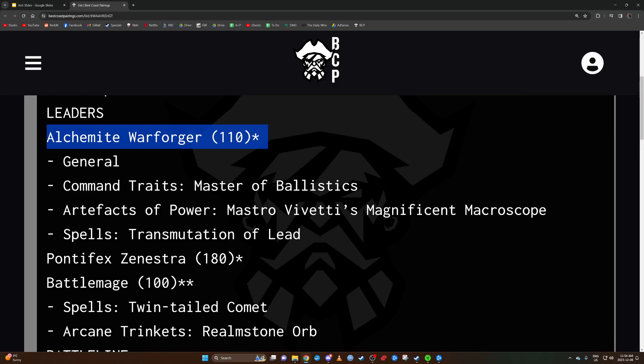The thing that really concerns me about the Warforger is the Warsquirrel spell Blazing Weapon — casting value seven, range 12. If successfully cast, until the start of your next hero phase, friendly Cities of Sigmar human units wholly within 12 inches of this unit have sixes to hit cause one mortal wound in addition. If this is standing next to 30 Fusiliers throwing 60 dice, that's a lot of mortal wounds. It also makes Fusiliers' Unleash Hell scary — that's potentially 10 mortal wounds before attacks even happen.